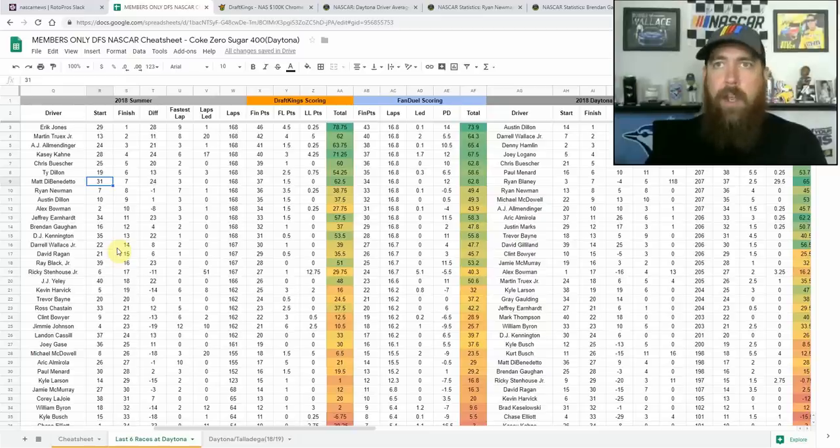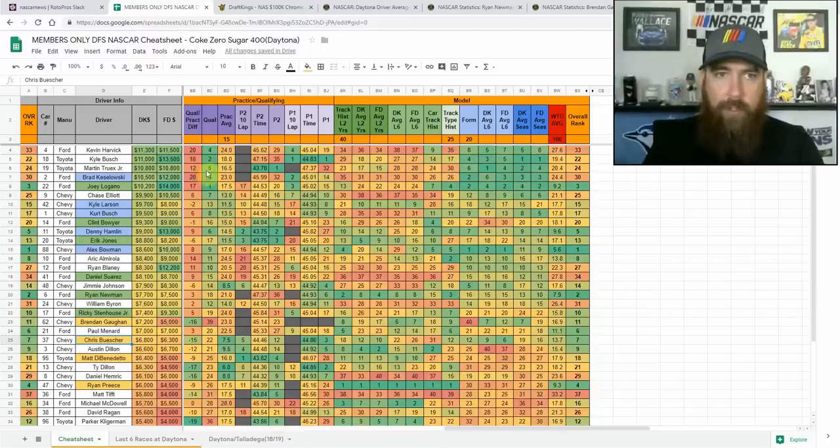On a normal weekend I'm looking at drivers starting around 20th to 32nd or 33rd. I'm not going to reach too far for guys starting outside the top 30 who aren't great super speedway racers. This week is a little different — I'm going to expand my player pool because qualifying was rained out. There was lightning in the area and they couldn't tech the cars in time, so qualifying was cancelled and the field was set by owner points.